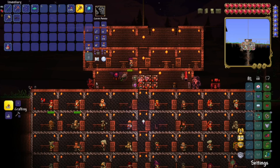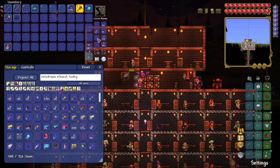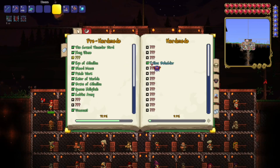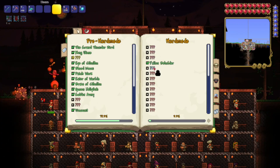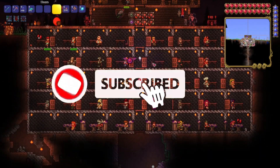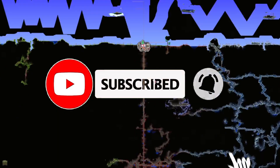Hey everybody, it's DumbGurlish here and welcome back. We're going to be playing some more Terraria. Last episode we beat whatever this boss is — the Fallen — we kind of skipped some things but I'll go back to them. For right now, we have Queen Slimes next. But there's new ores that spawned, so like and subscribe because we're going to get to mining them.